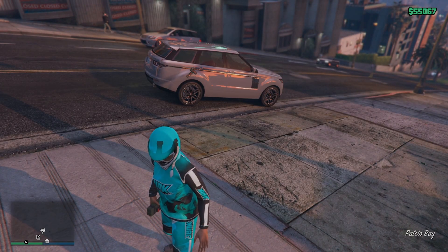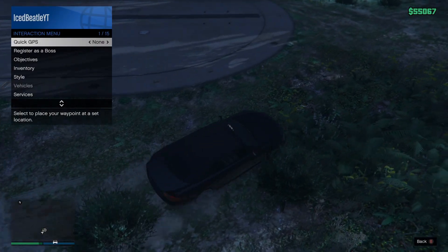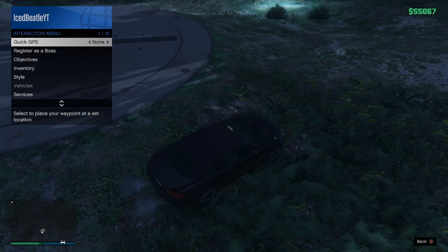Step 5: head over to your facility with your friend. Find a flat street vehicle and park it on the yellow circle. Wait on the alert.